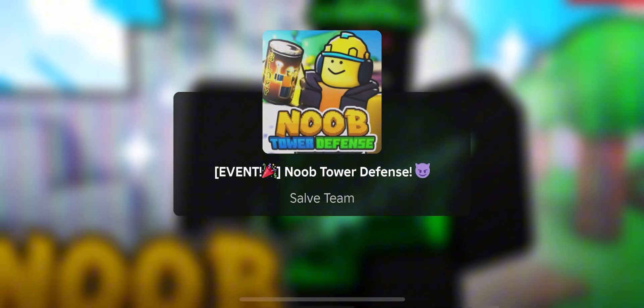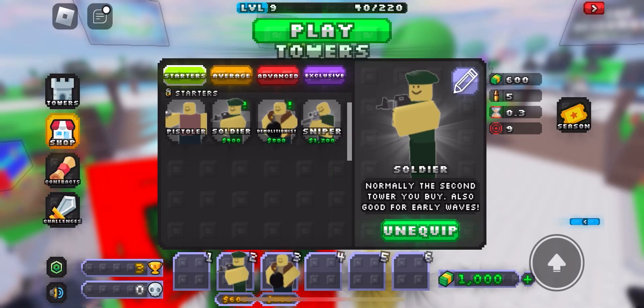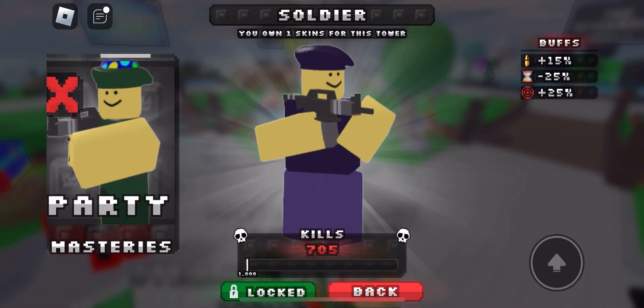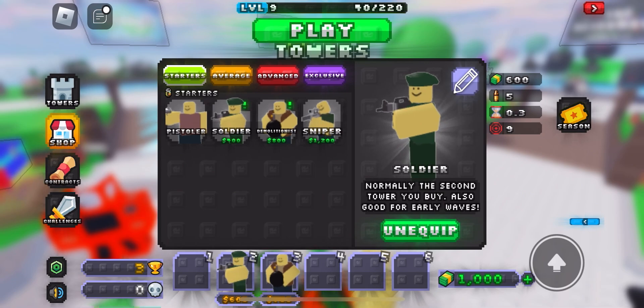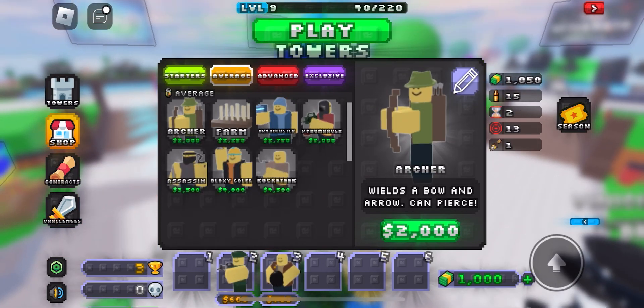It seems you get skins from doing masteries with the towers, meaning killing enemies, which is actually pretty cool — so you don't really have to grind money for skins.